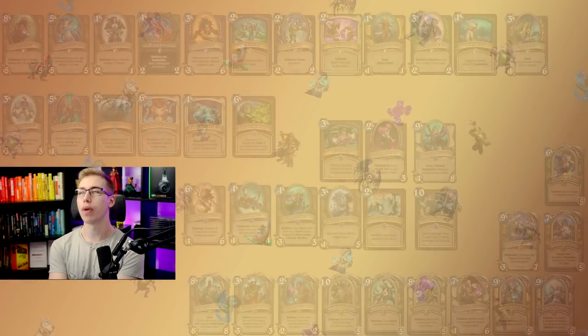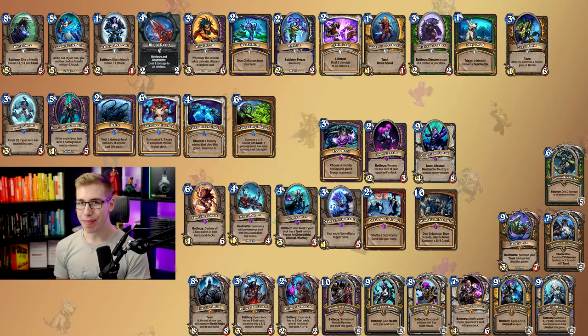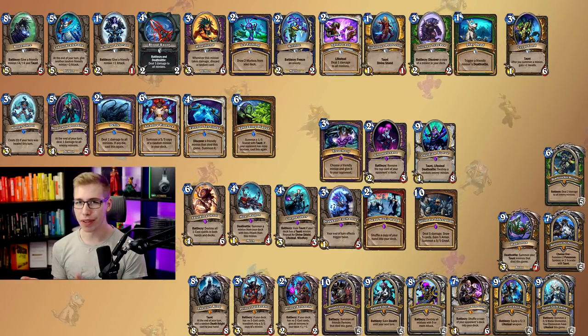Knights of the Frozen Throne: we got 13 commons, 4 rares, 8 epics, and 12 legendaries. Basically any legendary you open is a 50-50 if it's good or not.